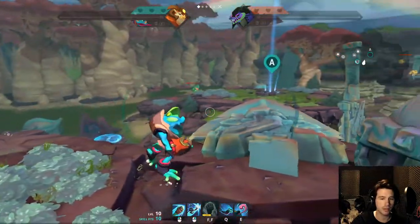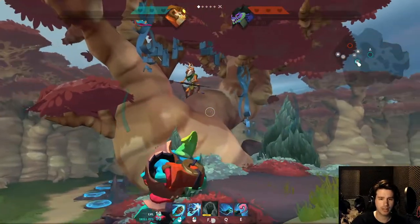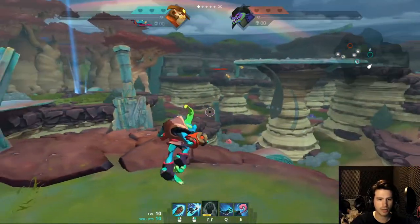That should be pretty good. Let's jump into a match and see if we can put this frog to use. I just noticed that Voden is hiding in this tree — are there any other characters spread out across this map?